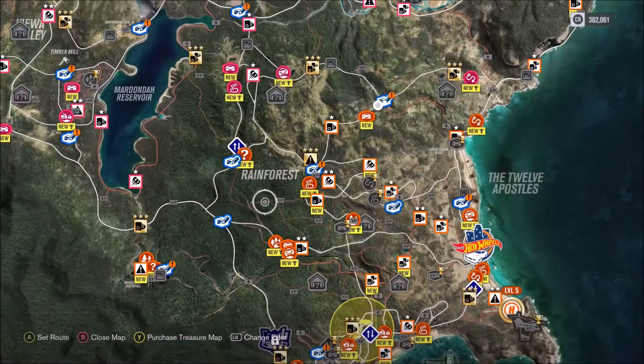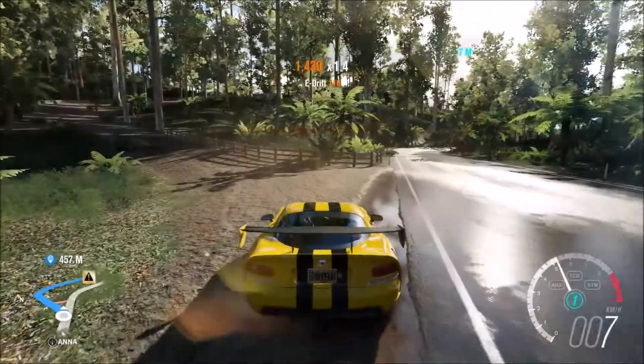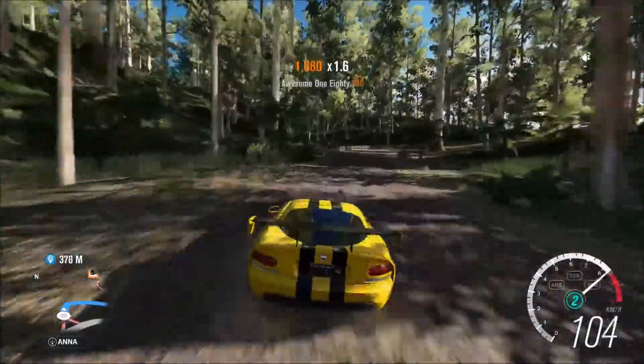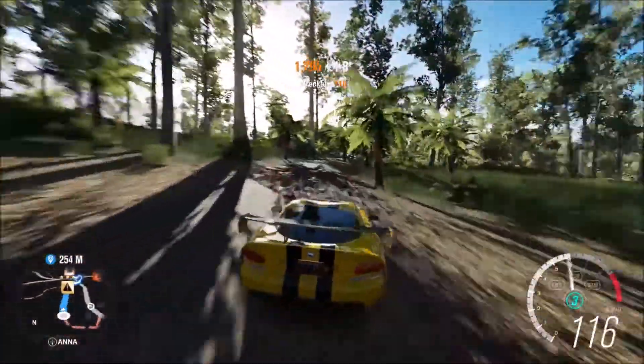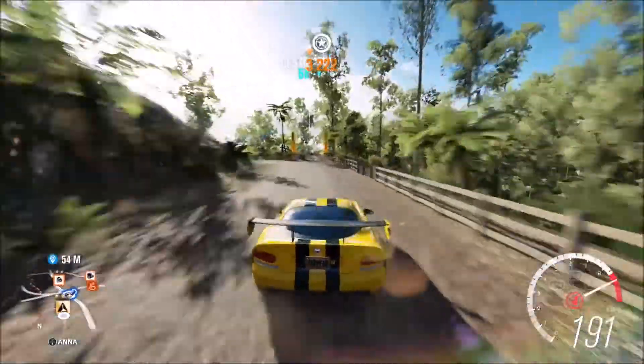Now let's go to the Rainforest Revealed Danger Sign. It's located right by the word 'Rainforest' on your map. Three stars requires 91 metres, 299 feet, 100 yards. Even if you've already got three stars here, you have to get three stars during this Forzathon event in order to get the number 75 Subaru WRX.